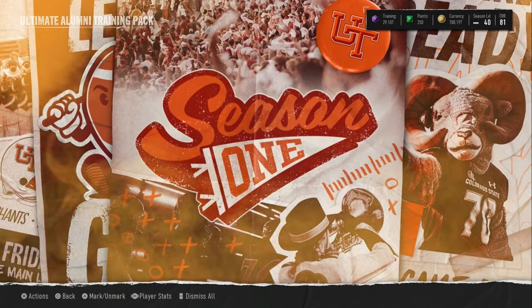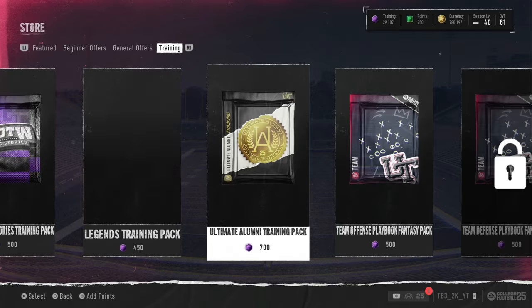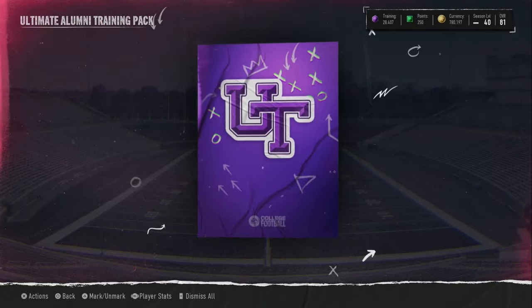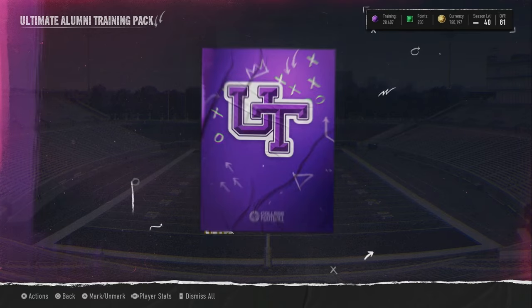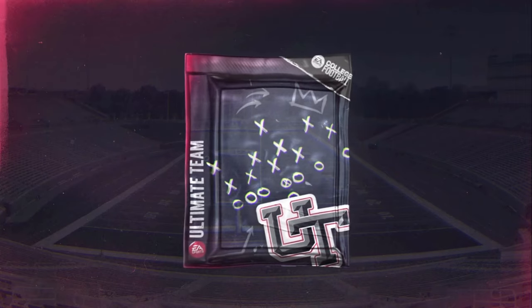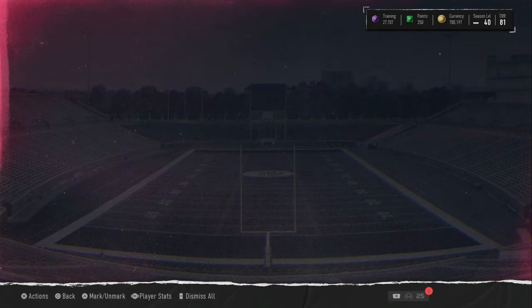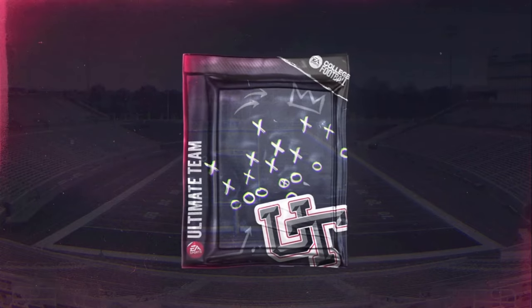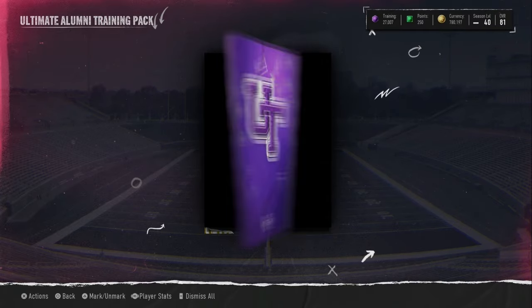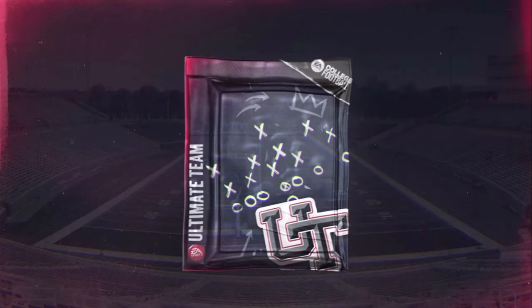We do get another orange here — oh, it's 88 plus! Come on. 88 Caleb Oliver. That's a big pull right there. I will definitely take it. Those 88-plus cards come a little more common now. Yesterday was my first time ever pulling those 88s, and now that's my third one I've pulled. First one I've ever pulled out of an alumni pack though. We're not even halfway done by the way, and we've got three oranges and so many purples.